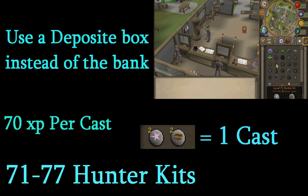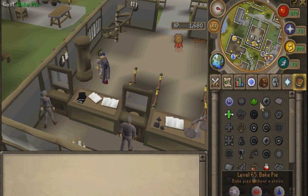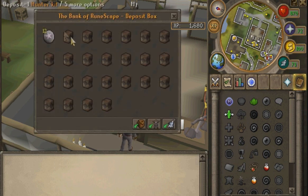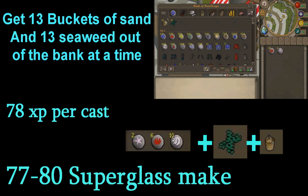71 through 77 is hunter kits — you get 70 XP per cast and you only need two astral runes and two earth runes to do this. I'm zooming in on the demo in the corner: I'm constantly clicking the hunter symbol, it just keeps going, then I deposit in the deposit box. It's that easy, it's not that expensive, and it's pretty good XP.